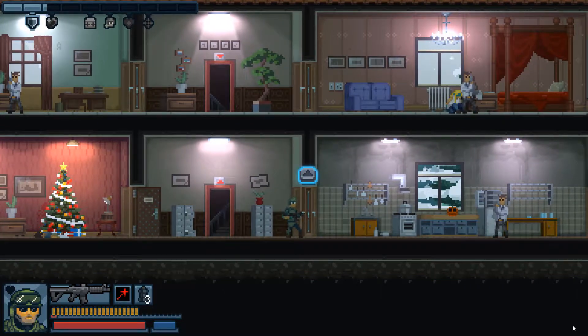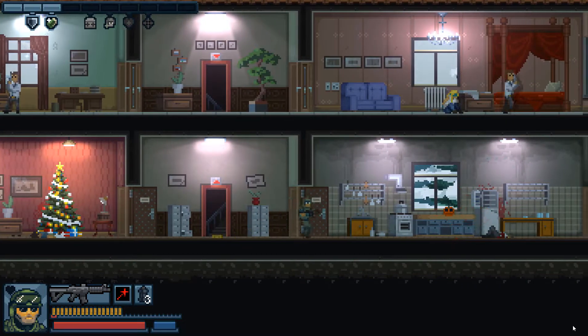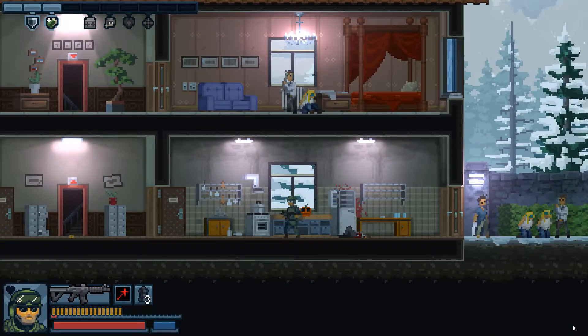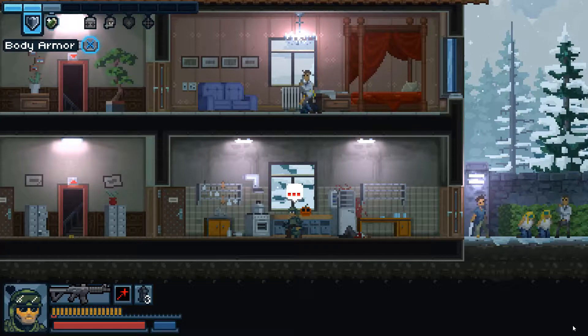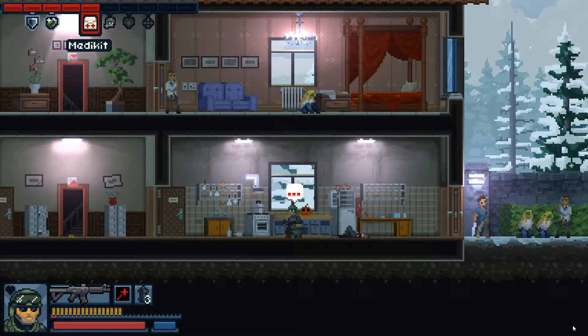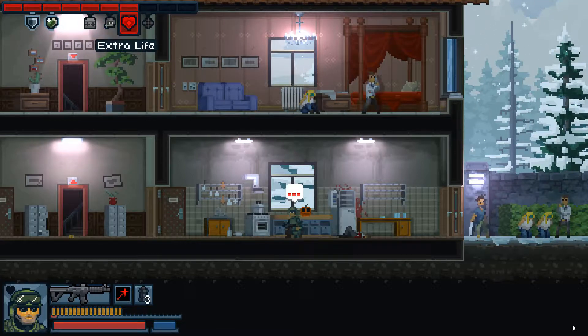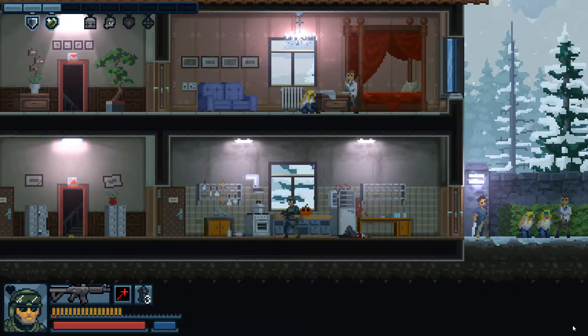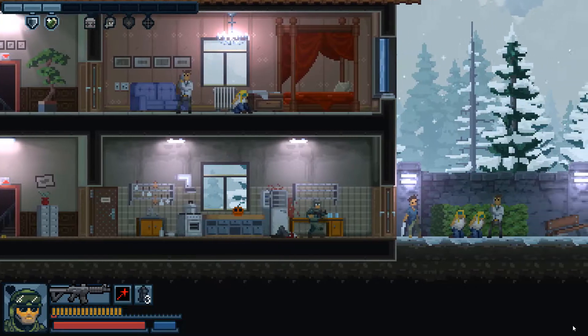Got another bad guy here. Every time I take down a bad guy, the meter in the upper left corner — that's my strategy meter. The more I fill it up, the wider the variety of buffs I can summon for my SWAT operative: body armor, gear refill, a med kit, an extra life, and sniper support. We still need to rescue some hostages and take down more bad guys, so I'm going to do that now.